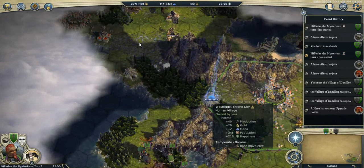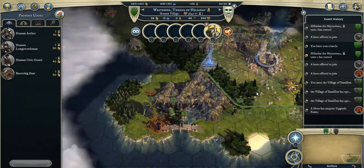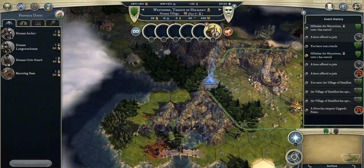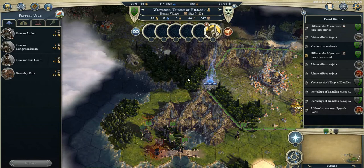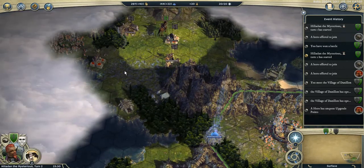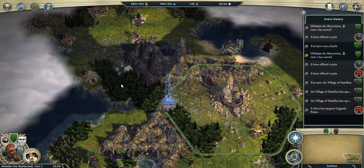Next I will build a Builder, because my units will reach there next turn. With the Builder I will be able to build some roads to accelerate movement, since I've got a lot of forest and swamp, so a Builder will be really useful.